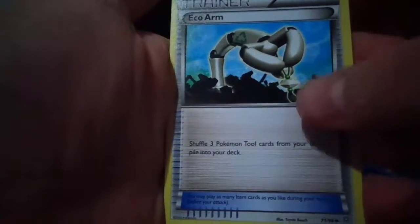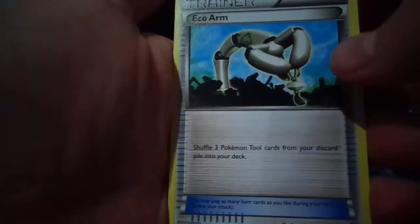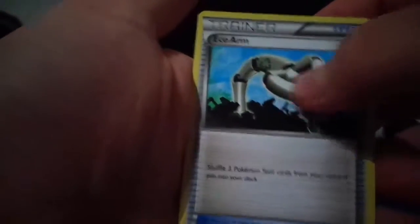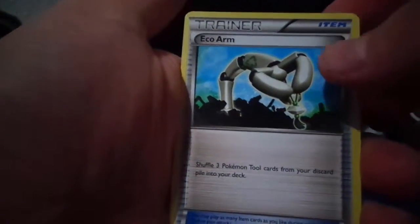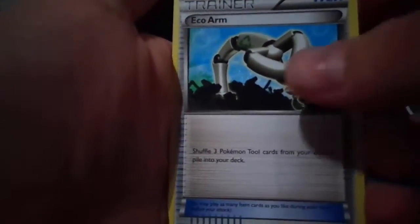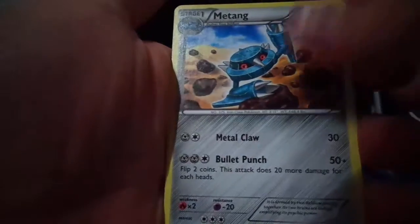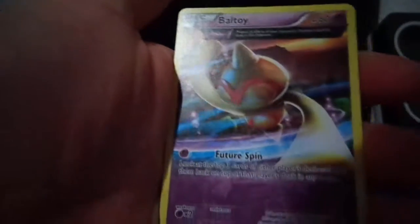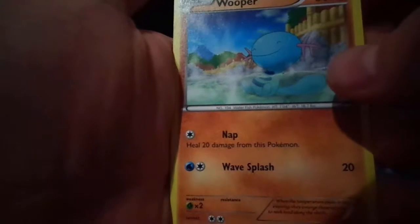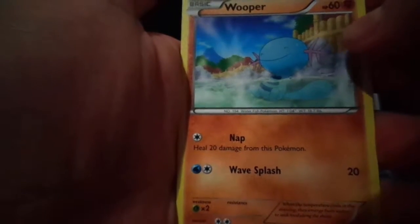Now we got an Echo Arm — never saw that. It's like the recycling arm, just fishing out — is that a shiny charm or something? Then we got a Matang smashing some rocks. We got a Bell Toy. We got a Wooper chilling in there.